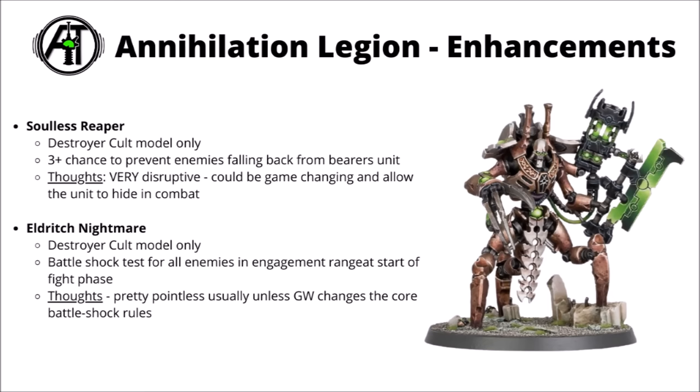Finally there's Eldritch Nightmare — Destroyer Cult model only. This one is a Battleshock test for all enemies in engagement range at the start of the fight phase. As ever, this one's kind of pointless unless Games Workshop changes the core Battleshock rules. It might be relevant for certain enemy stratagems, scoring secondaries, or if it happens in your own fight phase and they get unlucky and fail objective scoring. Most of the time they're likely going to pass though, so it's usually not going to be relevant even then. Overall, I have a feeling that the Annihilation Legion is probably not going to be what most people hoped for — I think the actual datasheets have improved a fair bit, particularly Scorpex and Locust, but for actually standout strong things you've really only got Scorpet Destroyers running at you extra fast, getting big consolidations, and maybe trying to lock you in melee.